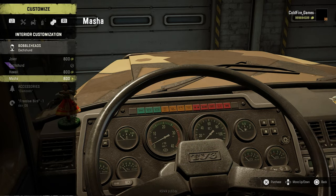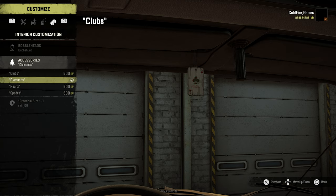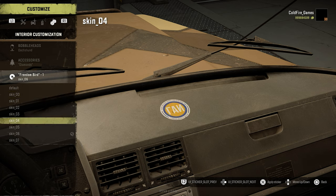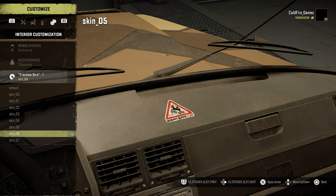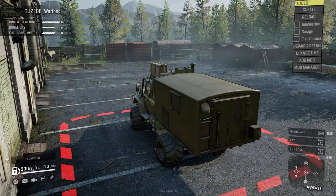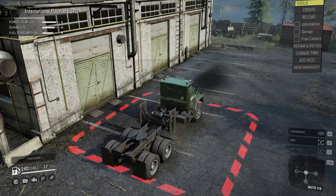Moving on, we have some new decor, some new paints, but most of all, we have the introduction of internal decors. We have bubble heads, deodorizers, stickers — you name it. So whenever you go into first person, you can now watch a cute dog head bounce around.